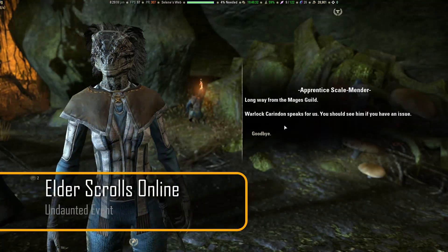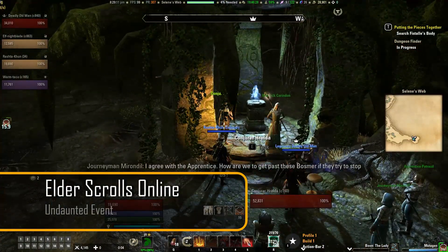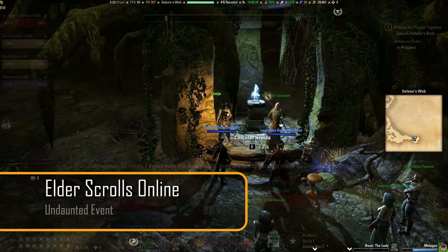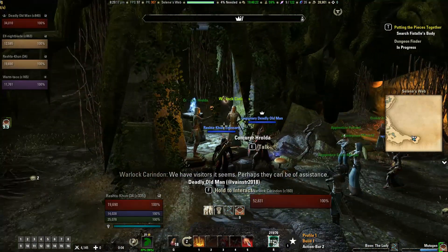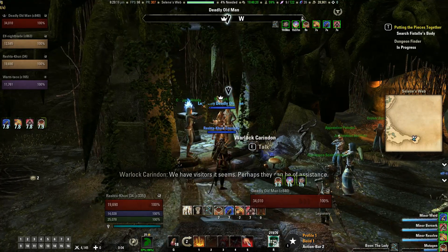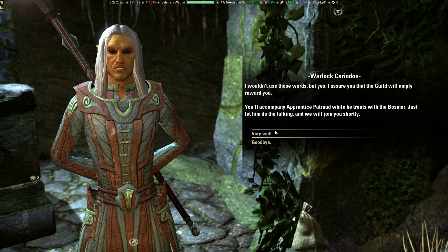We're starting the news this week with Elder Scrolls Online, who has brought back the much troubled Undaunted event to the game after weeks and weeks of delay since December last year. The Undaunted event has started on January 9th and will be going on till January 13th, bringing new rewards for Tamriel's brave dungeon delvers.